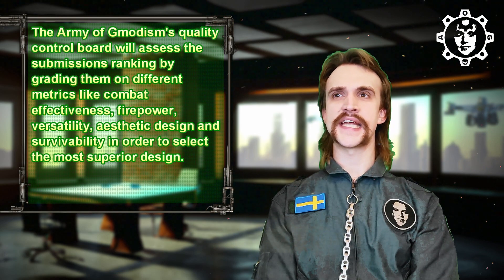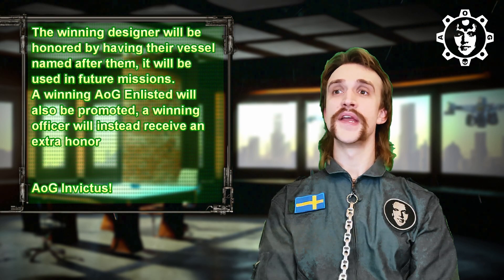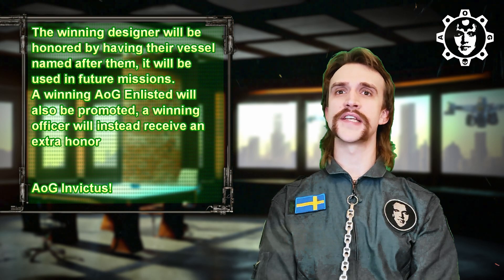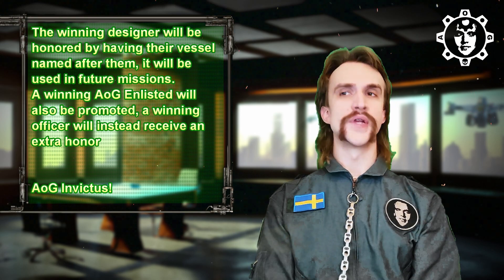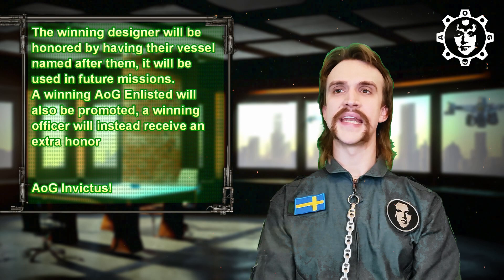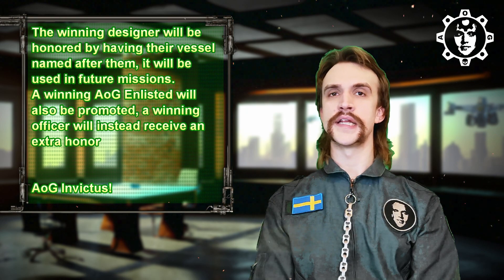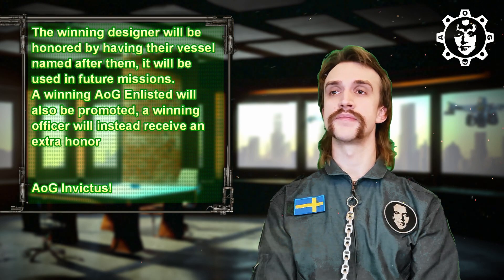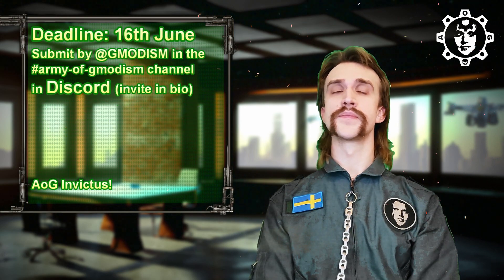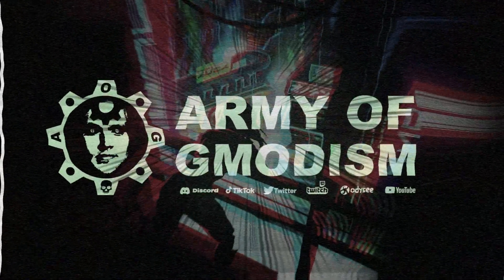The Army of Jimmadesm quality control board will assess submissions by grading them on combat effectiveness, firepower, versatility, aesthetic design, and survivability in order to select the most superior design. The winning designer will be honored by having their vessel named after them, and it will be used in future missions. The winning enlisted member will also be promoted, while a winning commissioned officer will instead receive an extra honor. Army of Jimmadesm, Invictus! Good luck!